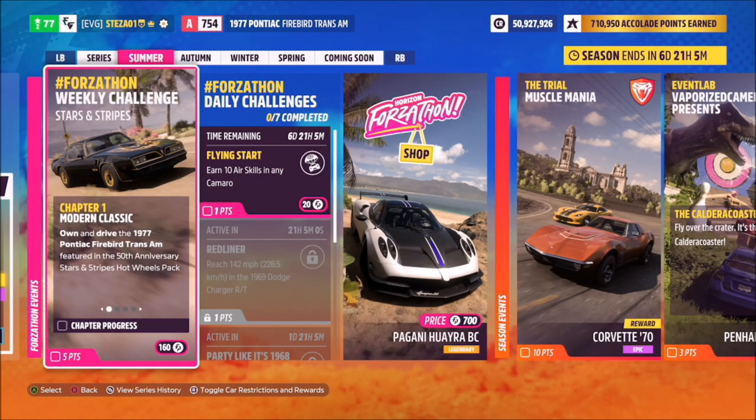Hello and welcome back to the channel. Today you join me for this week's Forzathon guide called Stars and Stripes, which wants you to own and drive the 1977 Pontiac Firebird Trans Am to complete all of the challenges. Without further ado, let's take a look at the car we will be using.